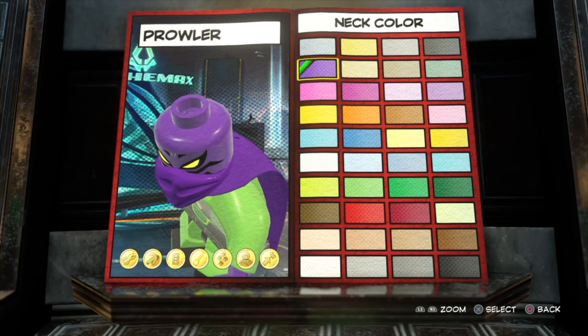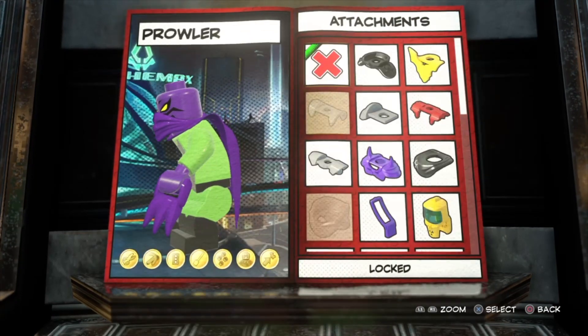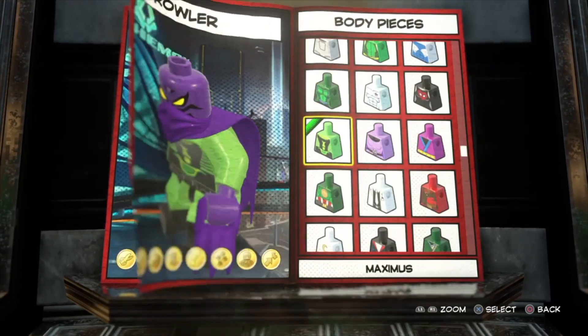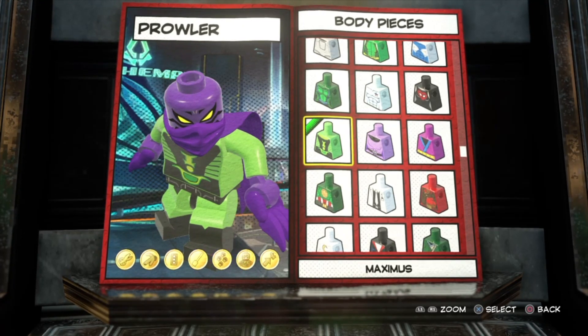First up, I set White Tiger as the head because you do get some facial designs as well as the glowing yellow eyes, which are very rare. You don't want to have anything on for the helmet or the neck. For the hair, I put Maximus because it has that black and green — I think it looks really nice.